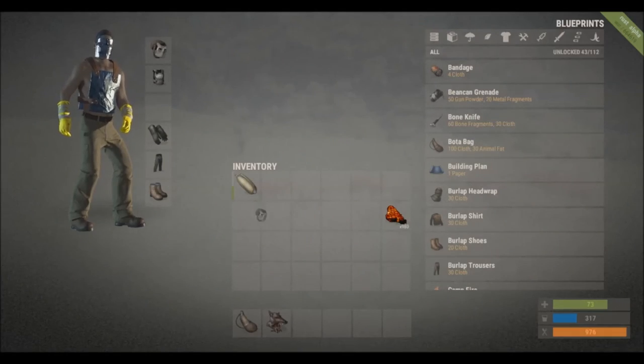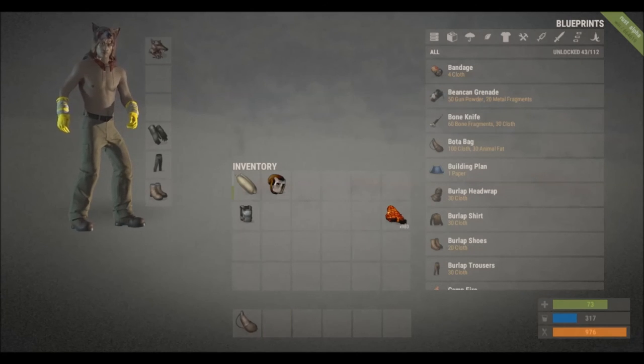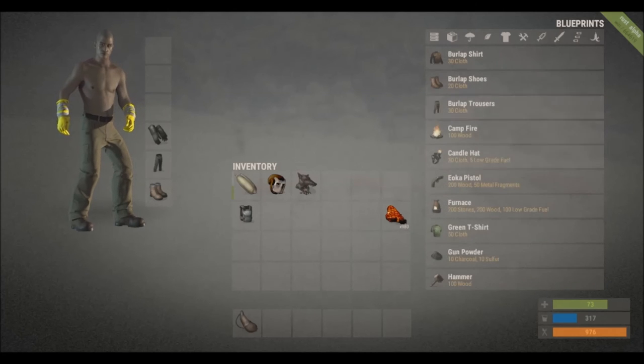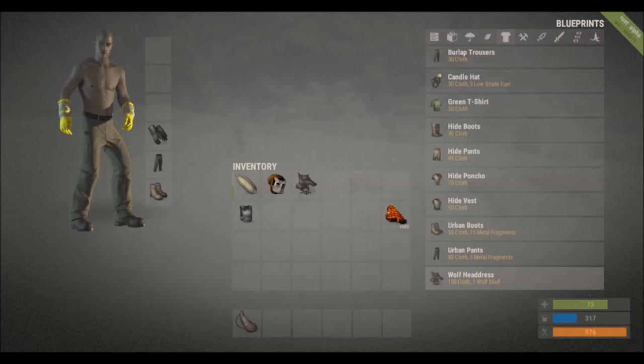The next thing is the wolf headdress. That's what it looks like — it's basically just a hat. You can craft this — you just need a hundred cloth and one wolf skull.